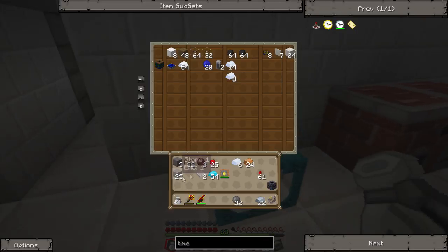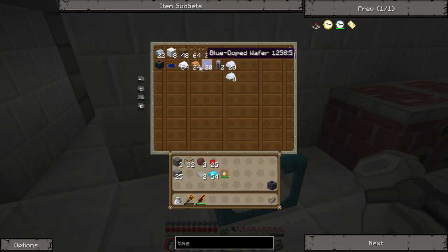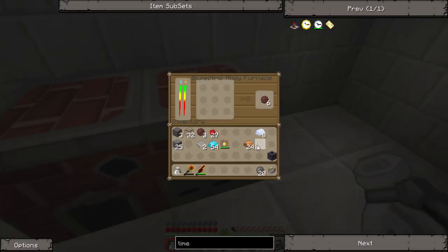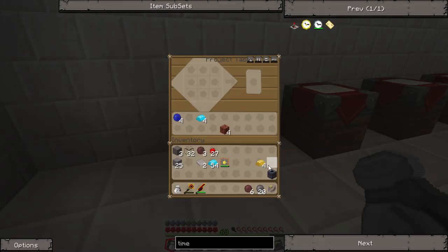I'm going to deposit all this stuff since I already have all the items I need. I almost forgot - I need copper and tin. Let's make the pneumatic tubes. Put that in here and it's going to start making some brass. We need two brass on each side, so grab that right now, put it like this, and glass in the middle. It makes 16 of these.